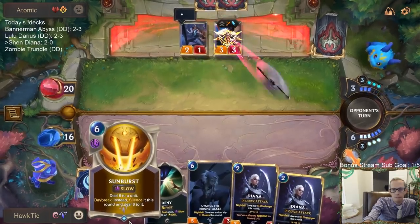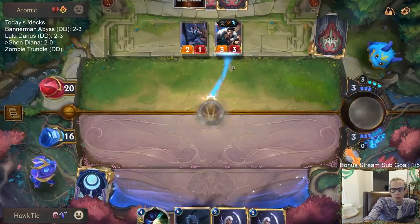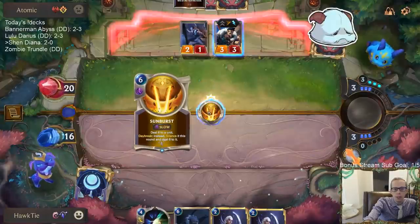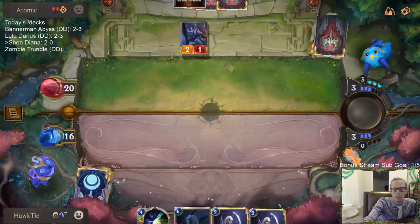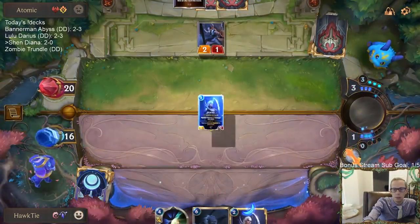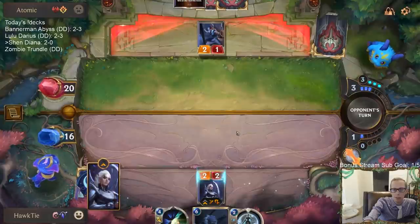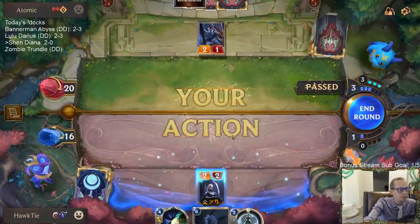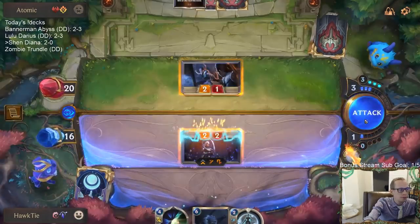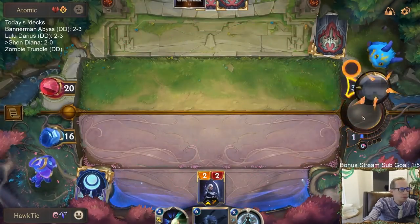Draven, I love you! And then we'll play Diana with Challenger — try to kill this 2/1. Knight descends. Face your heretic. Draven out. Good.